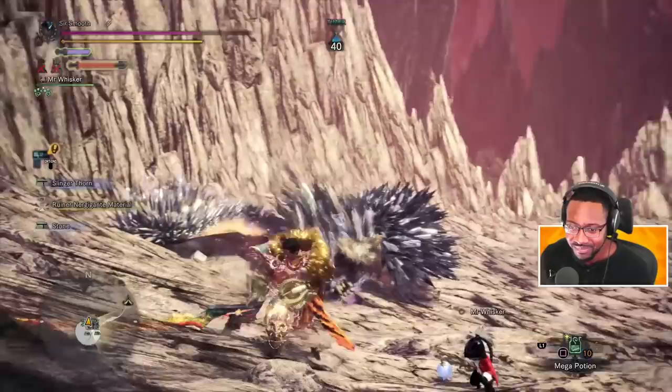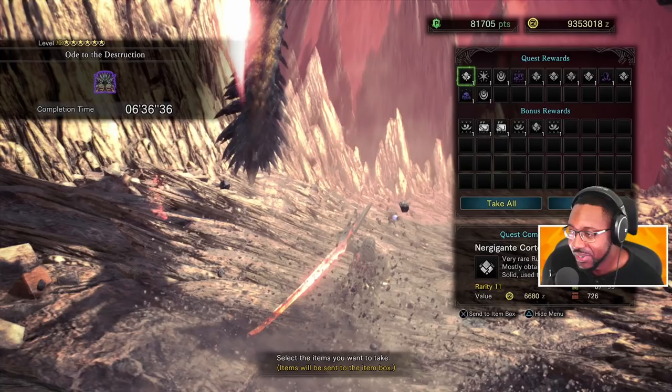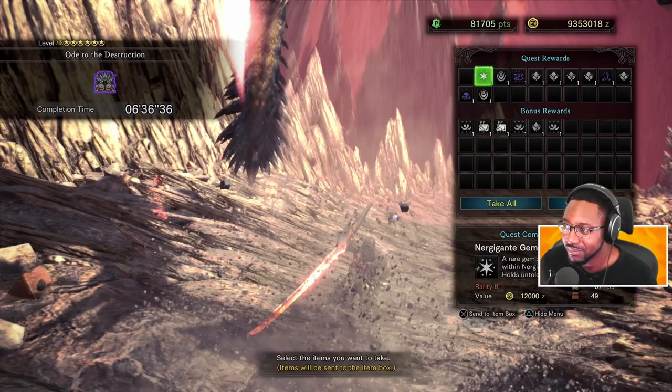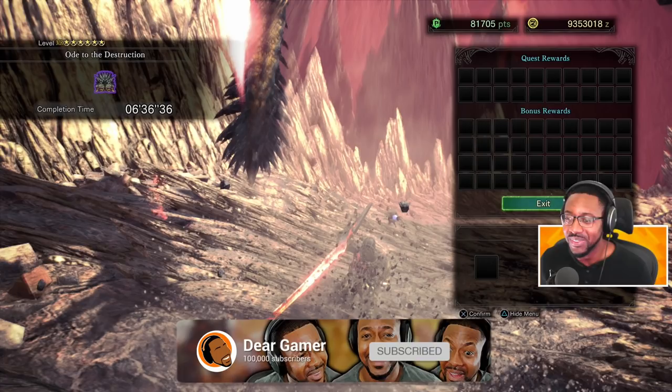Look at that — we had to sharpen a couple of times, but it wasn't too bad. Tempered Nergigante, 6 minutes and 36 seconds. That's not bad at all for a Tempered. I'll take it. Ladies and gentlemen, thanks for watching. I hope you enjoyed the video. New to the channel, subscribe. Like the video, thumbs up. Until next time, DG signing out. Bye.